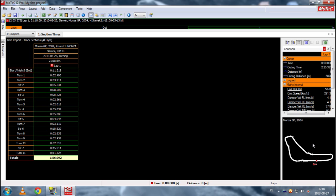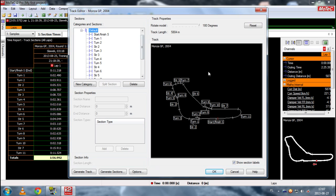If you want to edit the track, click here on Track Editor, and as you can see we have our track here with section levels and everything. In this case everything is okay, because when we click here - for instance, start/finish straight - as you can see this is our start/finish straight, and everything is okay.